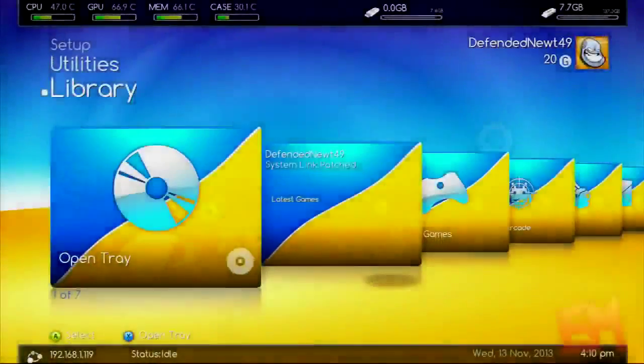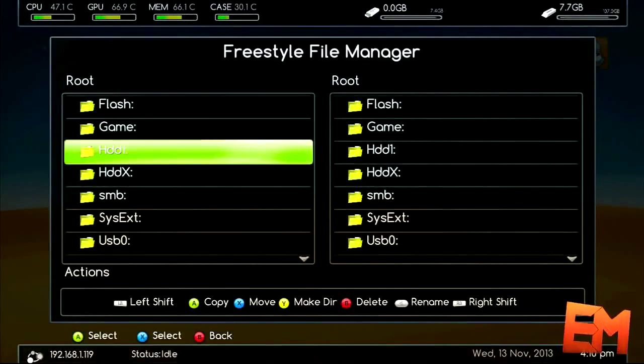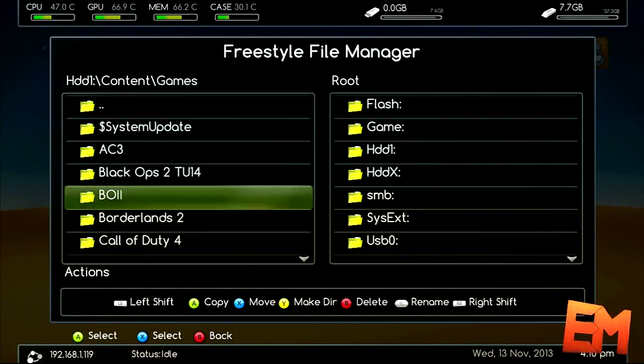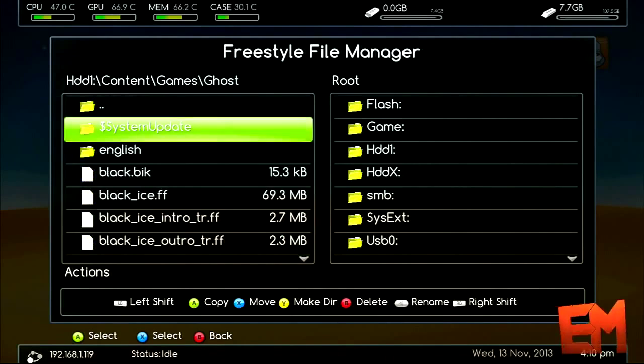Hey guys, Explosive Mods here, and today I'm going to be showing you how to get knockback and spawn with a juggernaut suit in private match. What I mean by knockback is if you shoot somebody in the head they'll just go flying into the air. So it's a pretty cool mod, and you can do it without a mod menu on Xbox.